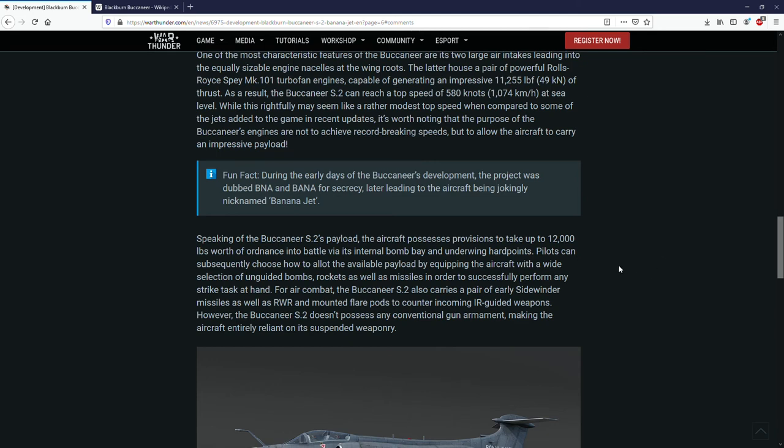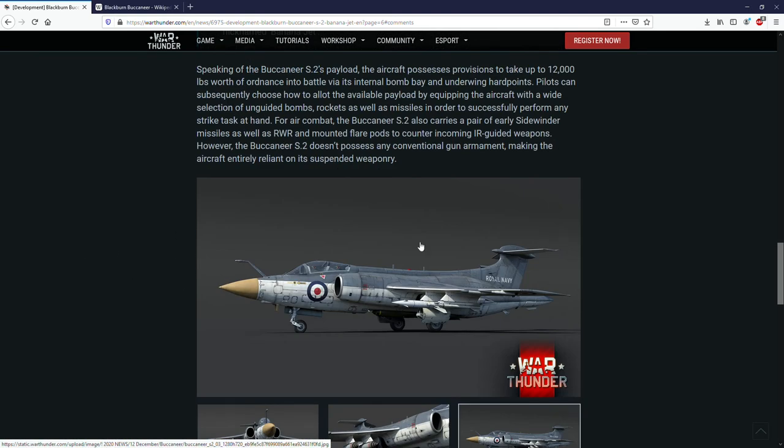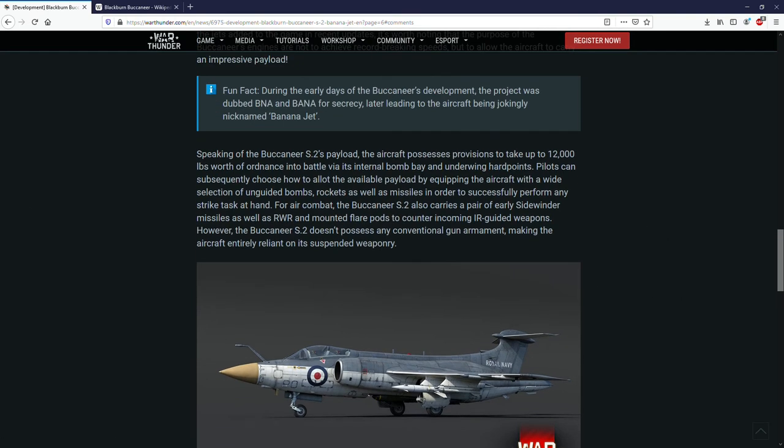Fun fact: during the early days of the Buccaneer's development, the project was dubbed 'BNA,' and from this the aircraft was jokingly nicknamed the 'banana jet.' I had not heard that before — it doesn't look like a banana to me; it looks more like a Coke bottle. Regarding the S2's payload, the aircraft has provisions to carry up to 12,000 pounds of air ordnance using both the internal bomb bay and underwing hardpoints. Pilots can choose how to allocate the available payload, equipping a variety of unguided bombs, rockets, and missiles to perform any strike task.